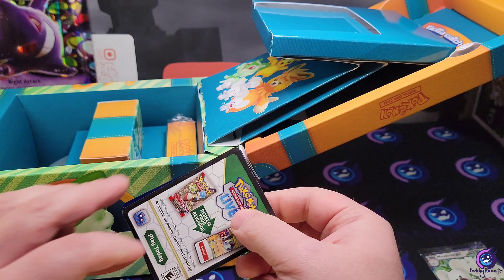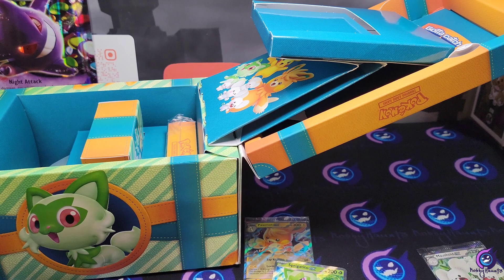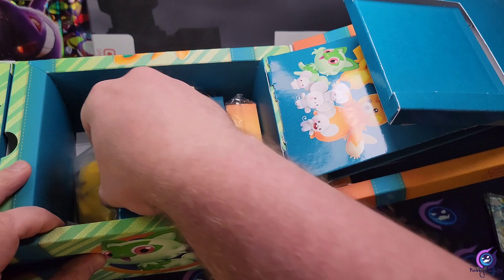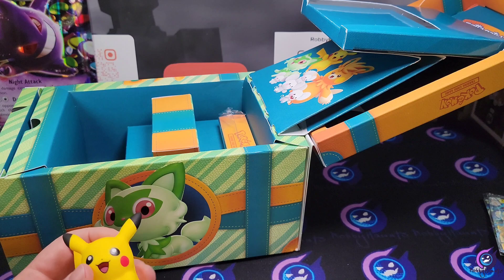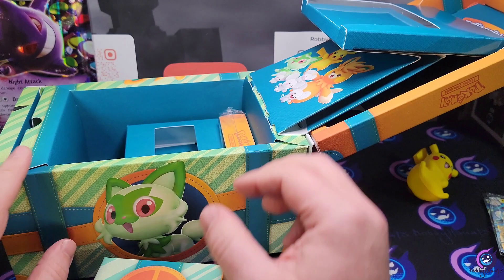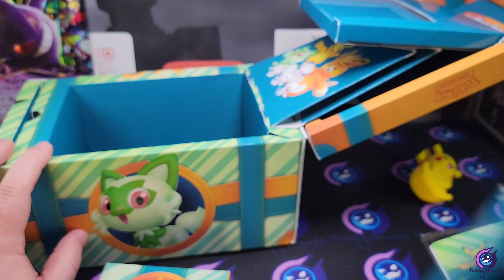I'll probably keep the second one's promos sealed. There's our Paldean Adventure Chest code card — there's nothing behind these guys. I'll pop them open and put them in a sleeve later. Inside we also have a Pikachu stress ball, which might actually come in handy because I have tennis elbow on my left arm. Neat little squishy — I haven't had a squishy since Target came out with the mythical squishies. We also got a little mini binder portfolio, nothing in there, and some stickers down below.